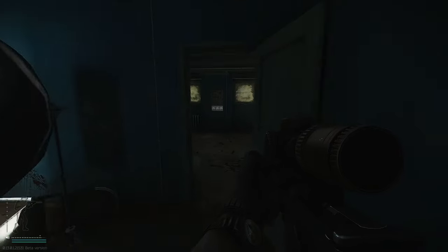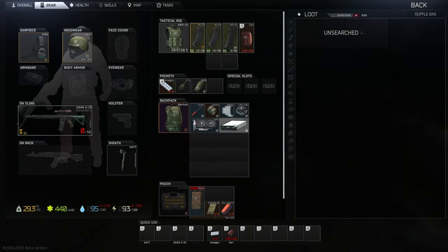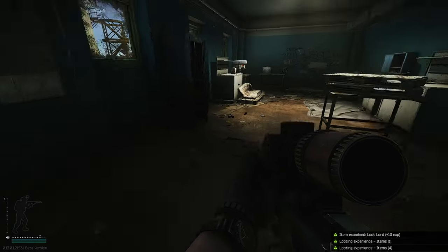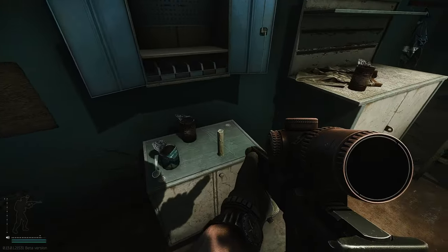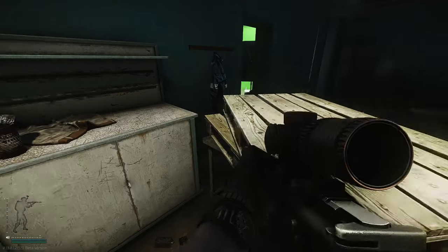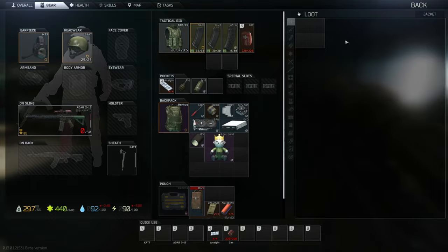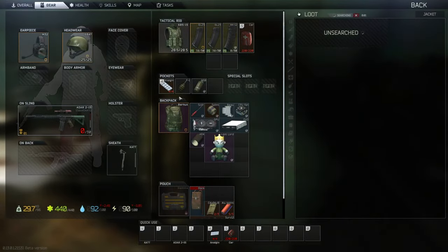Then we head into the next room, where we have a duffel bag and the bed next to it also spawns loose loot, so don't forget to check it. Take a look at these other beds and then check this workbench because it can spawn some pretty good weapon parts. Lastly there's a jacket — heading into the bathroom, we have just one jacket.